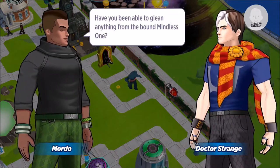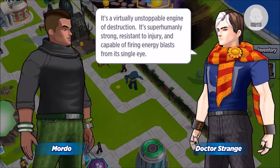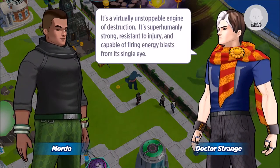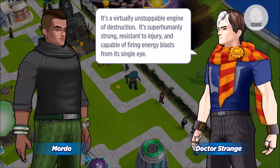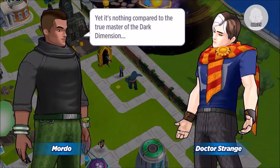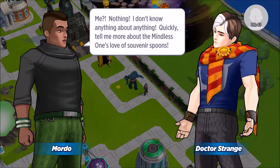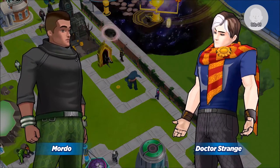In the game dialogue: 'Have you been able to glean anything from the bound mindless ones?' The mindless ones are virtually unstoppable engineers of destruction — superhumanly strong, resistant to injury, and capable of firing energy blasts from every eye. Yet nothing compared to the true master of the dark dimension. 'Love over souvenirs and spoons.'